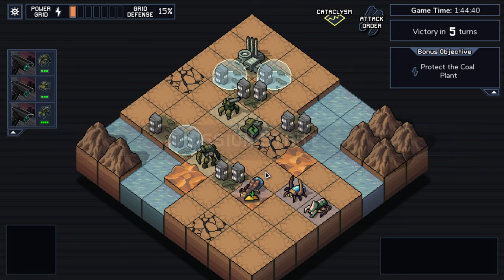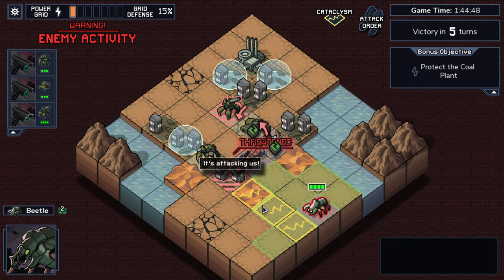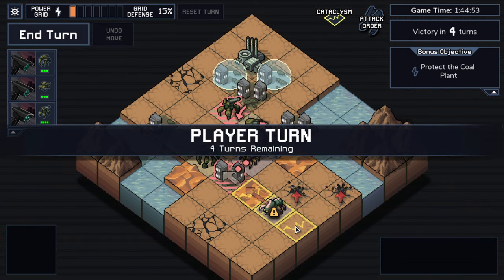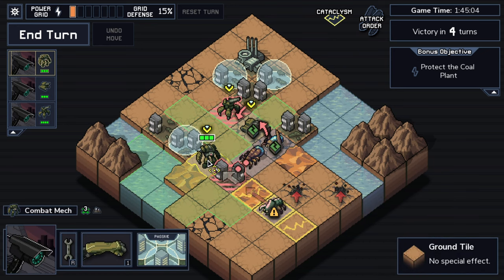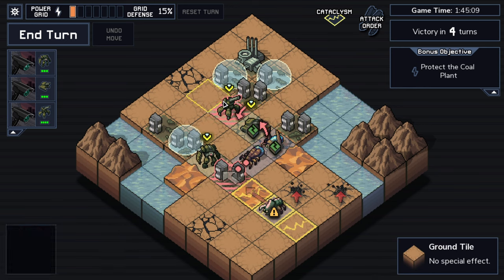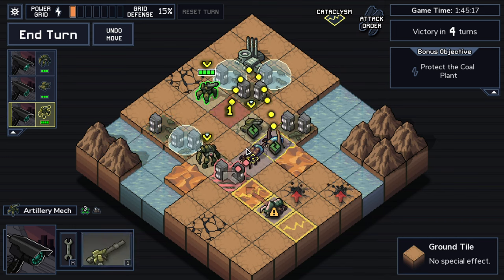The rift walkers are here — though I wouldn't say you're rescued just yet. Those seismic activity tiles that just spawned — this tile will become a chasm at the start of the enemy turn. So that unit is already going to go straight into the ground and no longer exist. That enemy trying to hit me with long range? I'll just back up, throw a shot at him, and it should be fine.